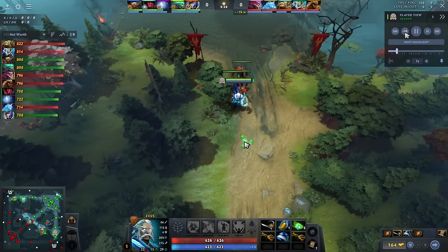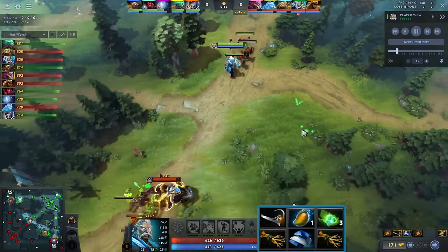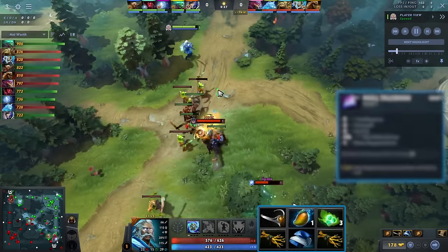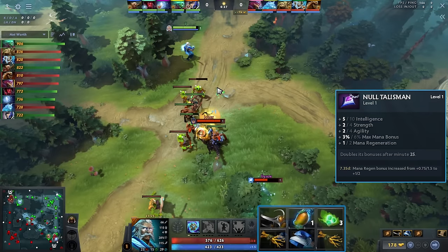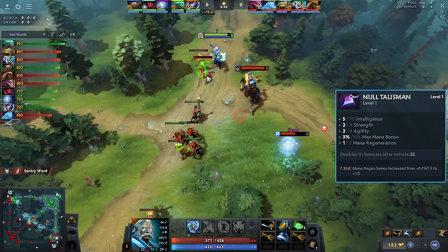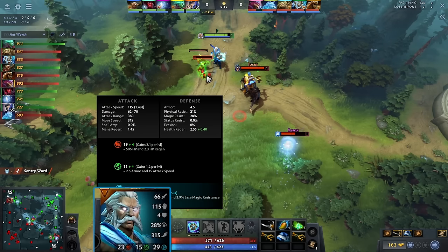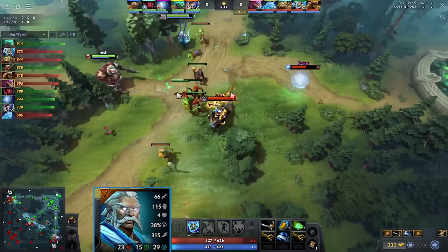In terms of the starting item build, I'm going to go for a very different build from mid. Mid very much revolves around rushing a bottle because of the water runes. In the offlane, the nice part is you get to rush these gnolls, which just got buffed — they give one mana regen instead of 0.75. Now, what is so good about Zeus as a hero, especially in the laning stage? Four armor is not terrible, 66 damage for a ranged hero is really good, and 315 movement speed — this hero is very, very fast. So his base stats are just super solid.